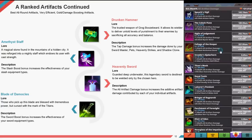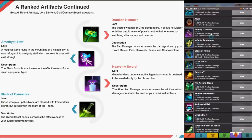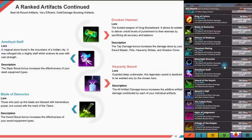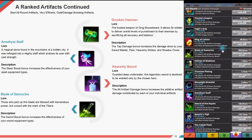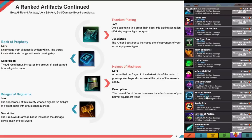Amethyst Staff — a magical stone reforged into a mighty staff. The slash boost bonus increases the effectiveness of your slash equipment types. Heavenly Sword — guarded deep underwater, this legendary sword is destined to be wielded by the chosen hero. The all artifact damage bonus increases the additive artifact damage contributed by each of your individual artifacts. Blade of Democulus — those who pick up the blade are blessed with tremendous power but cursed by the mark of the titans. The sword boost bonus increases the effectiveness of your sword equipment types.